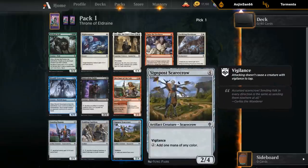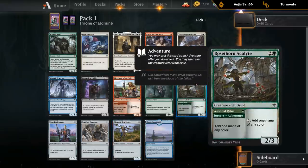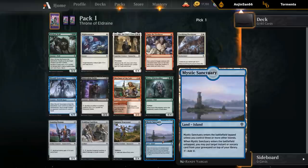Signpost Scarecrow — four mana, four four Vigilance that can filter mana as well. Could fit in the same kind of deck as the Rosethorn Acolyte potentially. And then a land, Mystic Sanctuary — if you've got enough islands, this can return an instant or sorcery card from your graveyard back on top of your library, which could be interesting too.